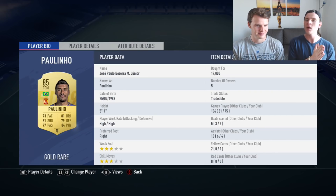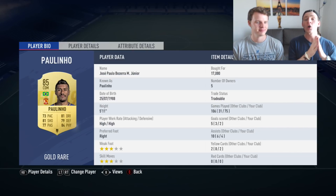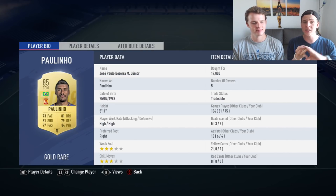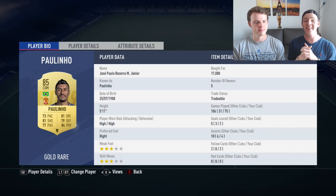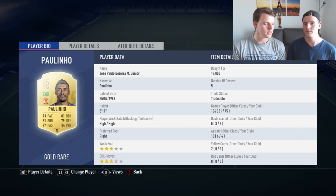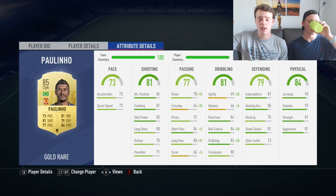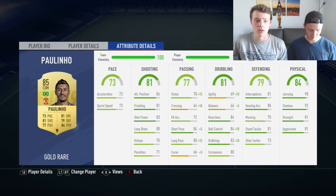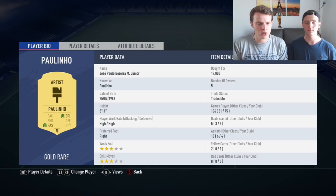At CDM: 6-foot-1, high-high work rate — Paulinho. I cannot stress enough how good Paulinho is. You can play him at center mid or CDM and that guy will always be present in the big games. He's a bit more than 15,000 coins, but it's worth it. If he were in a top league he'd be more than 150,000 coins, but because he's in the Chinese league he's only around 15,000–20,000 coins depending on platform.